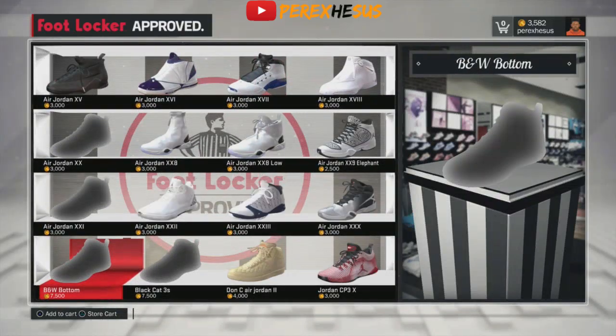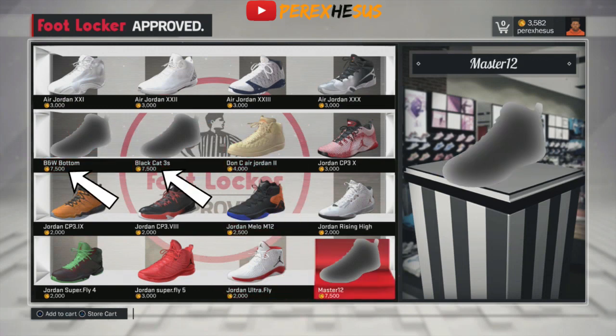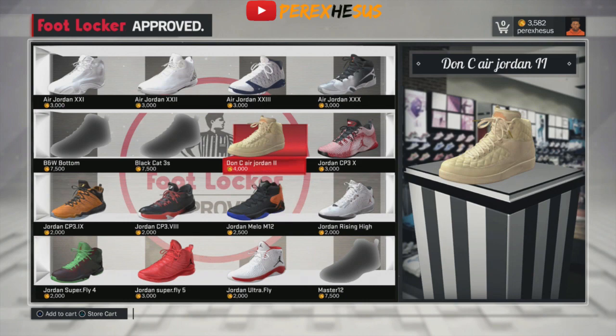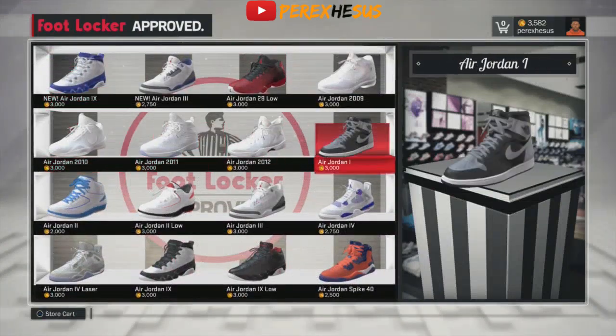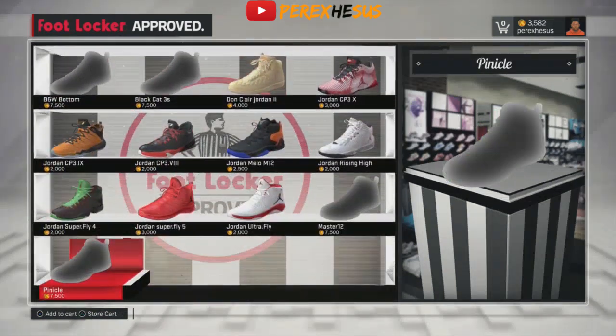I don't know if this glitch is going to be kept in the game, so if you want to get your custom sneakers, get them now. You see the Don C's at 4,000 VC — just go into customs, create them, and get them for zero. If you have the Nike shoe deal, the Level 2 Nike shoe deal, you get it for zero. Create it and you're good.